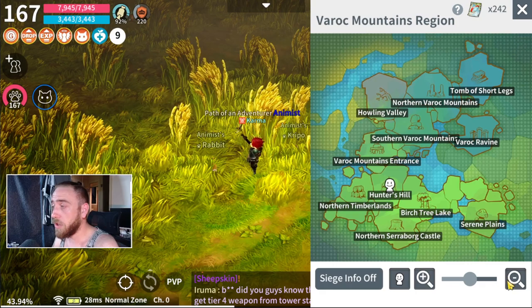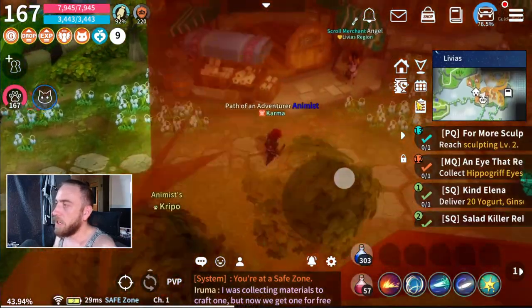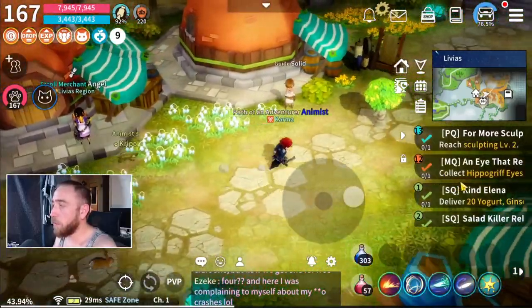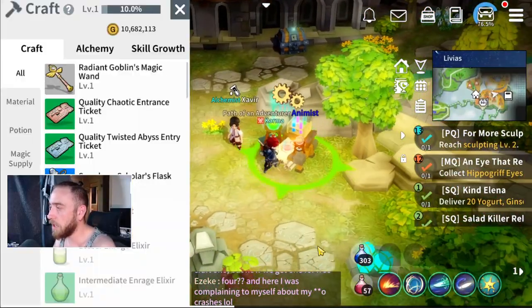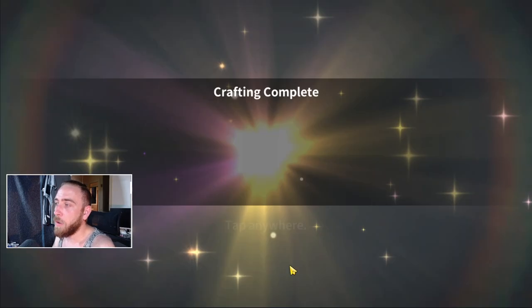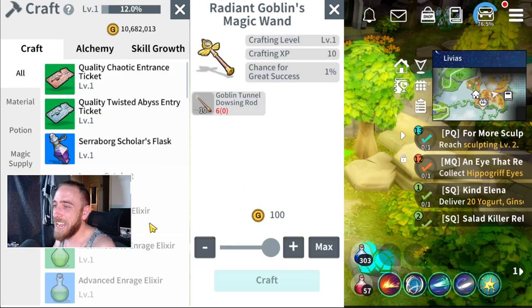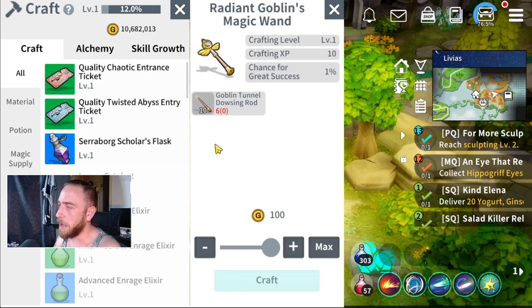You want to go to wherever you're going — I'm going to go to Livius. Once you're in Livius or wherever you're going, Cerebral Castle, anywhere like that, just find the Alchemy Table. You go to the Alchemy Table and you want to create the Radiant Goblin Magic Wands. You need 10 Dowsing Rods to make one. Collect all the Dowsing Rods you can — don't use them individually. This is very good for free-to-play players to make a serious amount of gold so you can upgrade your gear without spending loads of money.